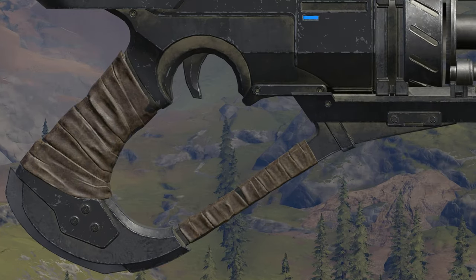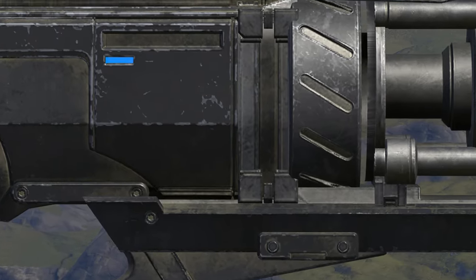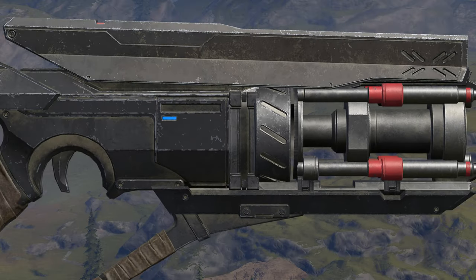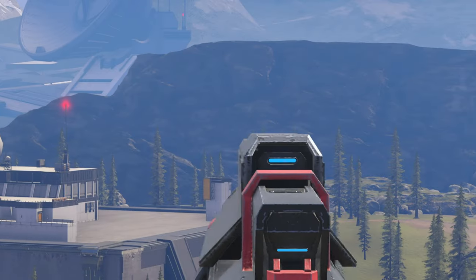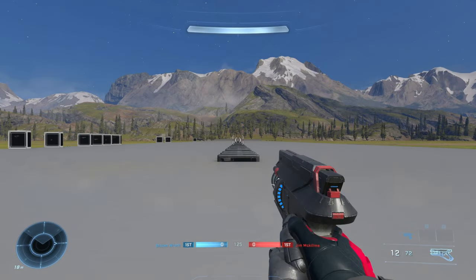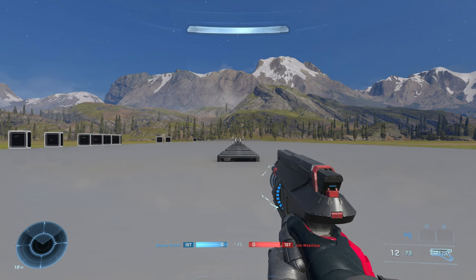The Disruptor features a brown wrapping around the grip and handguard. This cylinder here spins rapidly when the gun is active. And of course, the long battery that sits at the top with the release clip at the rear. Too bad these battery clips don't come with any sights. The Disruptor holds 12 bolts in the battery plus 72 extra spare bolts.